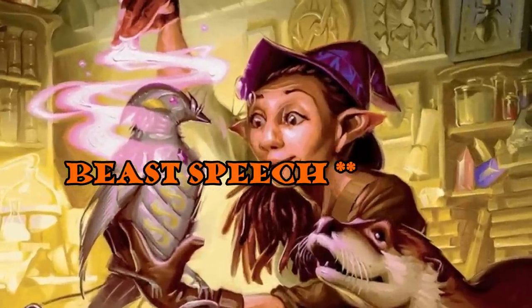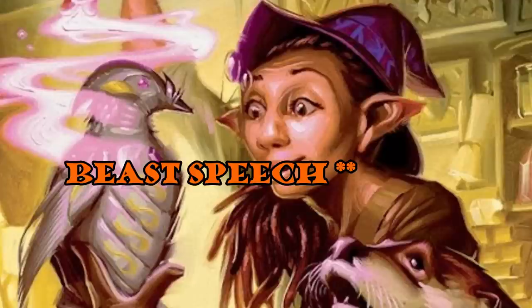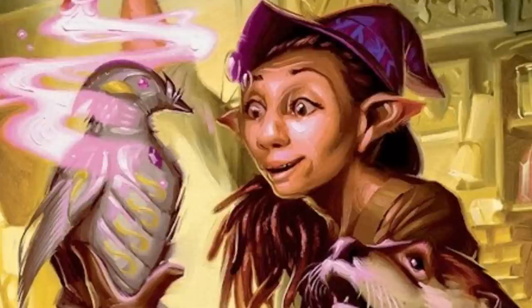Beast Speech allows us to speak with animals at will without expending a spell slot. The problem is Speak with Animals is an incredibly circumstantial spell, and being able to cast a circumstantial spell at will doesn't help much if those circumstances rarely come up. There are certain adventures where it might not come up at all. For my average warlock it's not even an invocation I'm going to consider — we really don't want to waste invocations. Orange ranking.